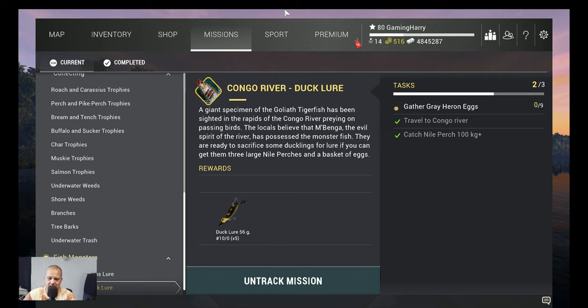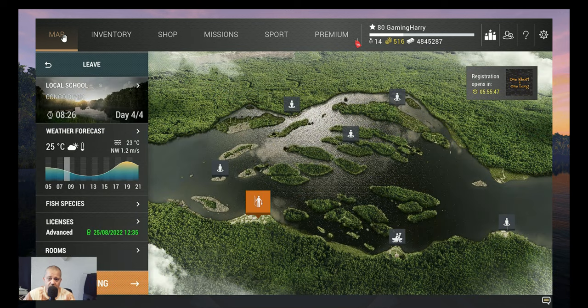Hello friends of the channel and welcome back to another Fishing Planet video. We got a new fish monster guys — the Congo River duck lure. What do we need to do? We need to catch three nailperch that are 100 kilogram plus. I think everybody can do that, it takes a little time but it's not that difficult. We need to travel to Congo River, catch those nailperch, and after that we need to gather gray heron eggs — nine of them. That's a big search but I hope this video will help you find them fast and finish this mission.